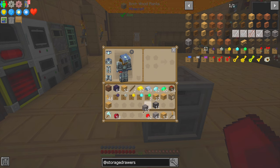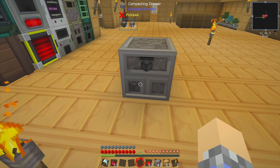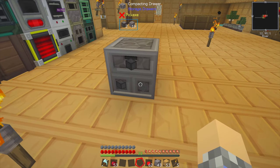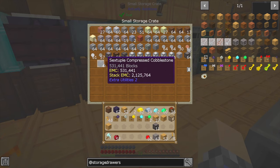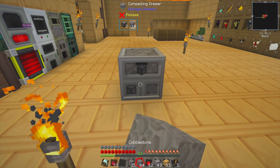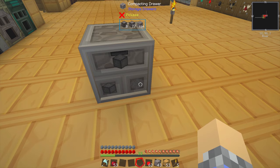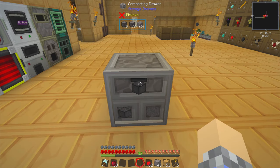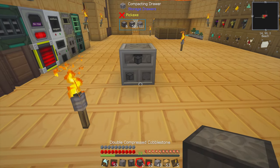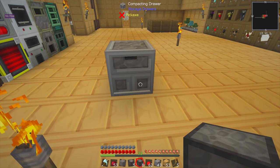Yeah, it seems like that's what it did — it compressed the cobblestone into compressed cobblestone. If I add more cobblestone, will it eventually create a double compressed cobblestone? Let's turn all of this into cobblestone and start right-clicking it in there. It looks like we now have double compressed. So that's cobblestone, that's compressed, that's double compressed. Right-click to get cobblestone, that is compressed cobblestone, and then double compressed cobblestone. It works exactly the way you would think — it automatically compresses whatever you put inside of it.